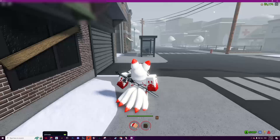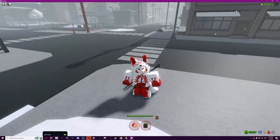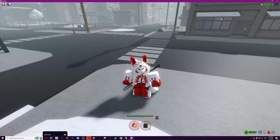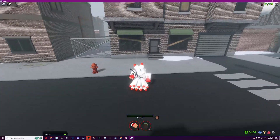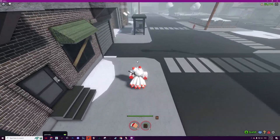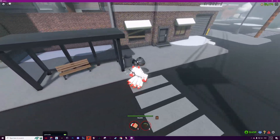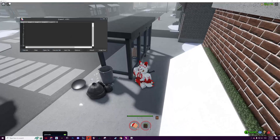Now go and join the game. I already have three thousand in-game currency after letting it run for about five minutes. I don't really play roleplay games so I don't know exactly what I'm supposed to do, but all you need to do is execute the script. I'm using Synapse X as my exploit — it costs $20 — so just execute it.